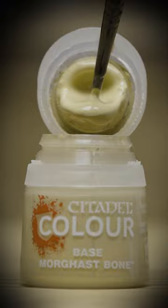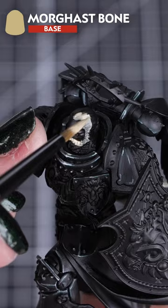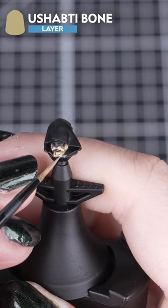Next, we'll paint his hair. First, use Morghast Bone. Then shade with Agrax Earthshade. Then highlight with Shabti Bone and Screaming Skull.